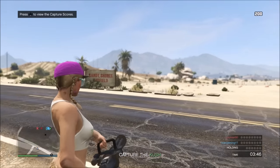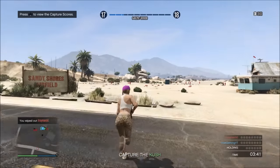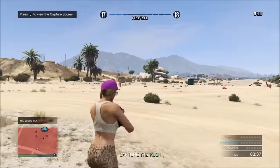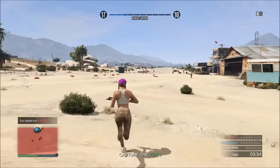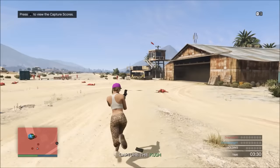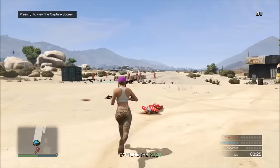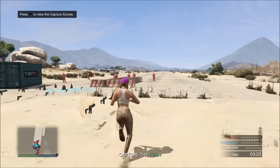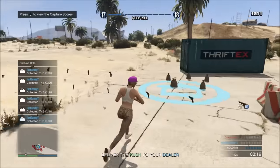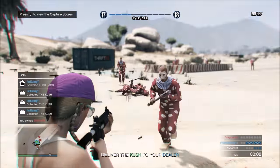We're still getting 25 RP per every clown kill. Once we've killed a couple of clowns and got our RP up a little bit, we're going to run straight to the RP bags. When you collect the RP bag you get 25 RP for every bag, and once you've got the RP bags you carry on killing clowns.